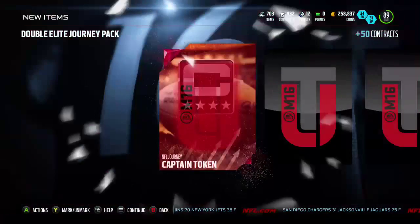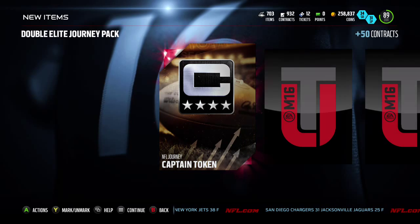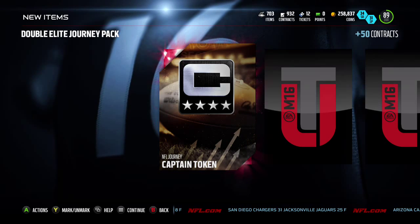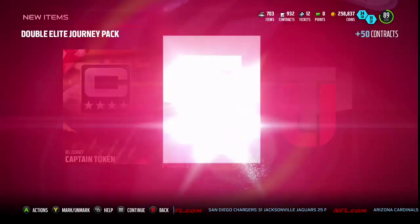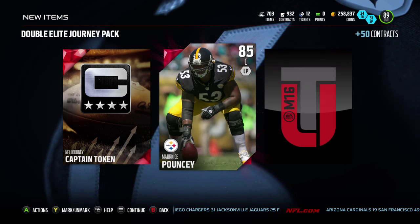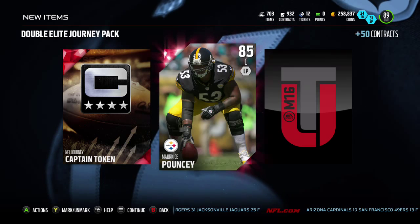I pull a Captain Token. I think it's one offensive and one defensive player. Here goes my first player — elite player and it's Mike Pouncey, Maurice Pouncey, center for the Steelers.